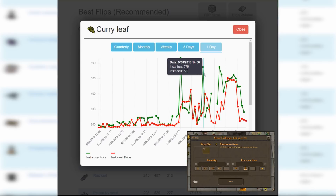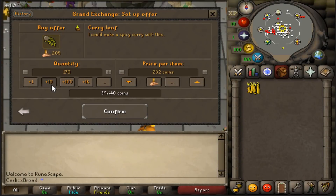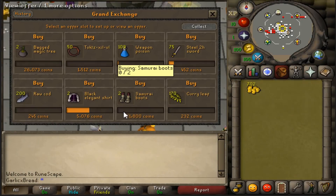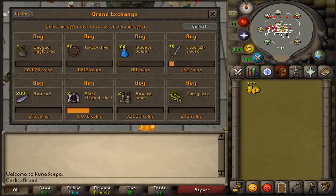Recently Curry Leaves have been trading between 230gp and 600, but at the start of the day they were only trading for around 180gp. I'm going to put my remaining money into these, buying them for 232 each. A lot of the offers are infrequently traded, so I'm going to be checking back in around 12 hours or so to see how they go.